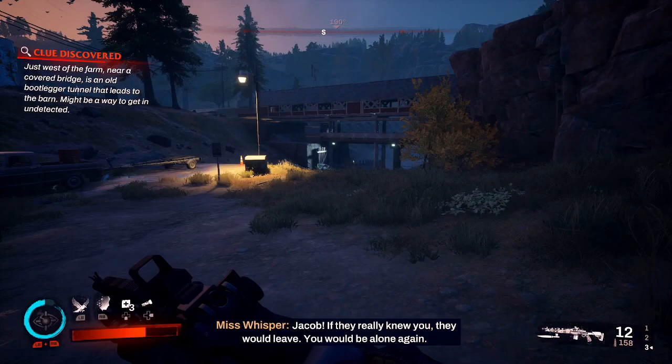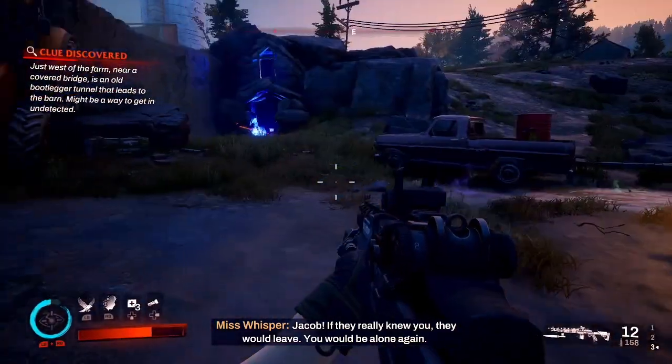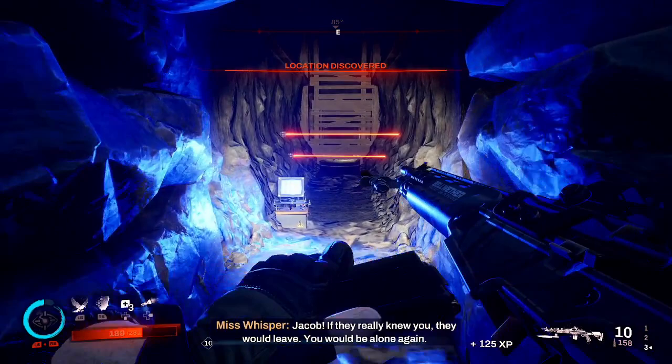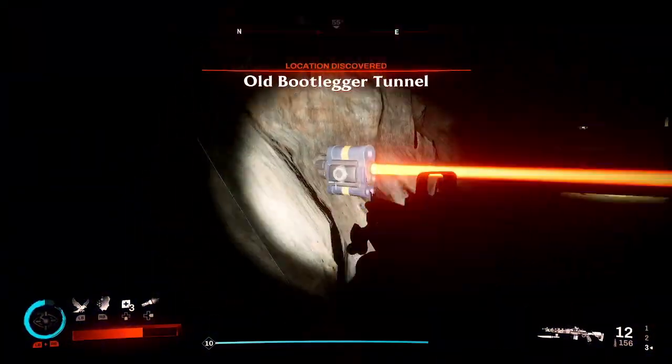Eventually you will come to a bridge. I will show it on the map one more time once we actually get to the entrance of the Bootlinger Tunnel. But once you see the bridge, the tunnel is near there. For this achievement, all we really need to do is just find the Bootlinger Tunnel and then work our way through it to end up at the bottom of the farm.